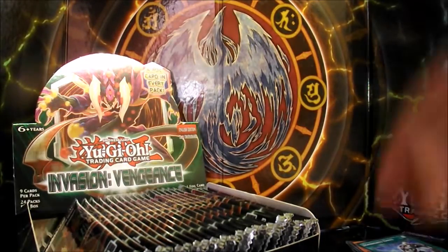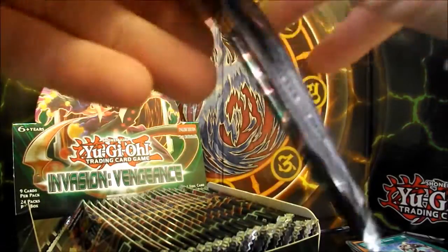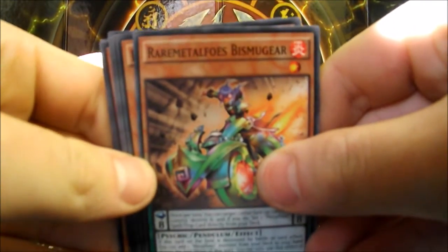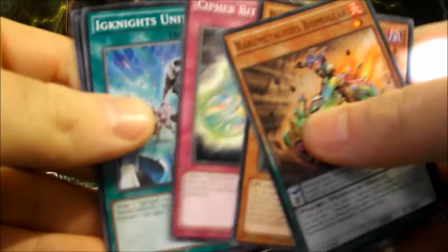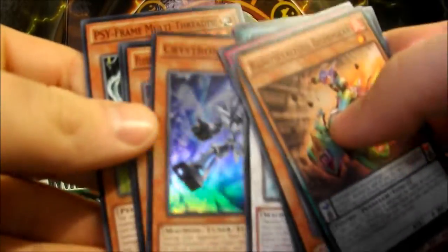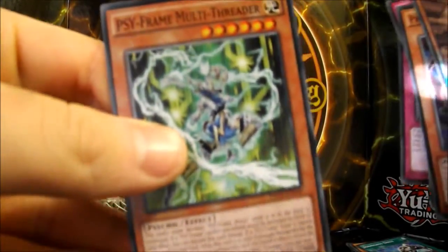First pack, Ultra Rare. Pack two: Rare Metal Foes Biz McGeer, Predator Plants Squid Drazira, Cypher Bit, Ignite Unite. A Rare: Super Heavy Samurai Ninja Seru Tobi. And a Super: Crystrons Kwan. Flower Cardian, Yoni with Butterfly, Double Cypher, Cypher Multi-Threader.